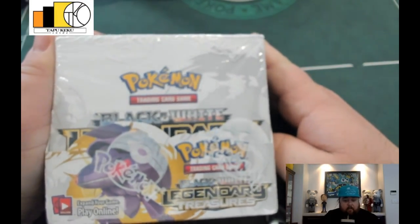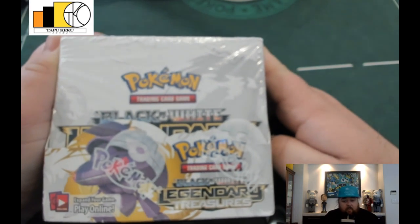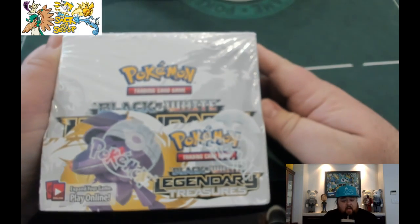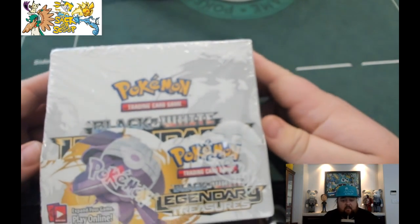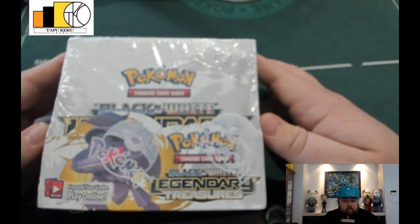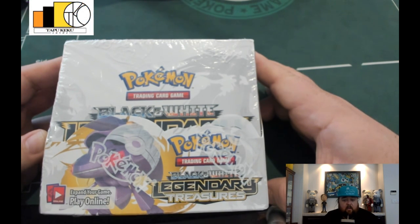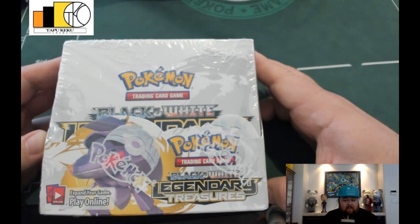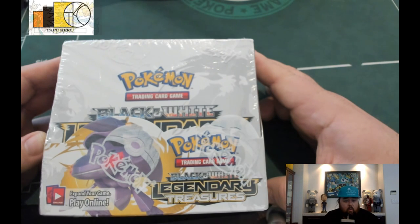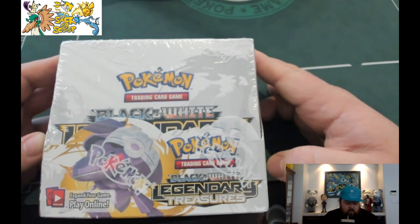What's up, Poké people! Next week on What's in the Box, I want to have a Poké party. I would like to open up this Black and White Legendary Treasures booster box and give away the entire contents to you, the viewer. All I'm going to need is 200 likes on this video and you will have a chance to win a card from this booster box. I'll be giving the entire box away next week on Sunday.